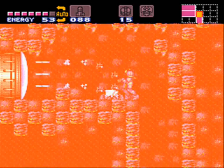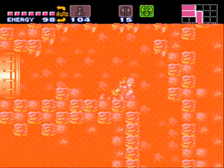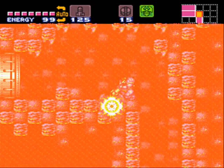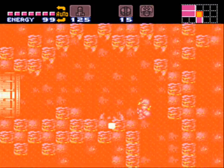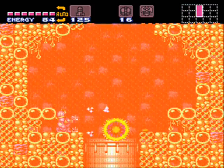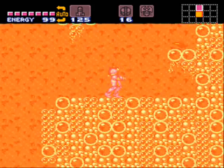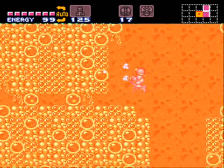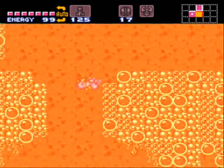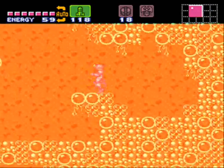Bubbles are good. You will move faster through here if you take speed booster off. They could have programmed it in there to prevent charging and shining sparks in certain areas, but I don't know what area they would want that for — there's not really much under lava you do.